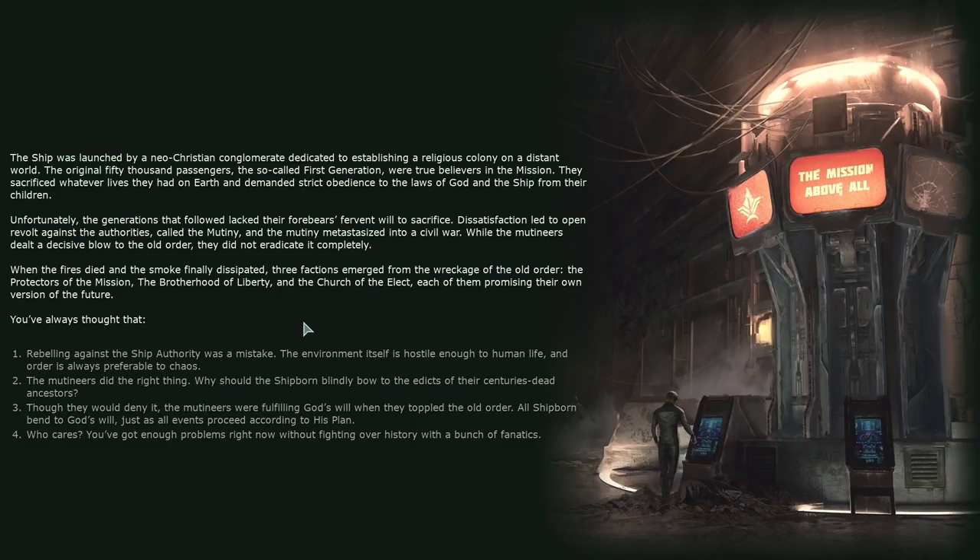The ship was launched by a neo-Christian conglomerate dedicated to establishing a religious colony on a distant world. The original 50,000 passengers - the first generation - were true believers who sacrificed their lives on Earth and demanded strict obedience to God and the ship from their children. The generations that followed lacked their forebears' fervor, leading to open revolt called the Mutiny, which metastasized into civil war. Three factions emerged: the Protectors of the Mission, the Brotherhood of Liberty, and the Church of the Elect. I've always thought rebelling against ship authority was a mistake - the environment is hostile enough, and order is preferable to chaos.